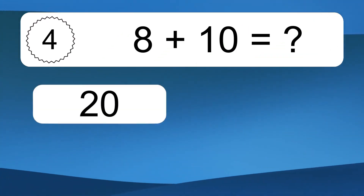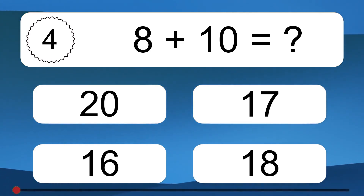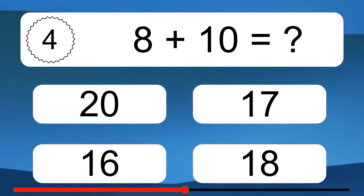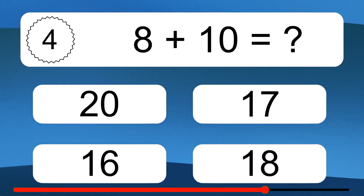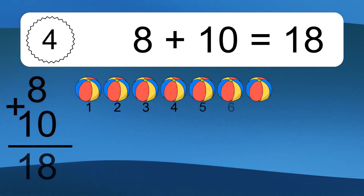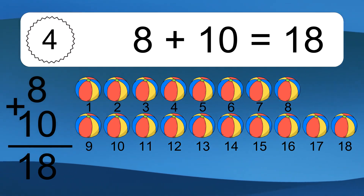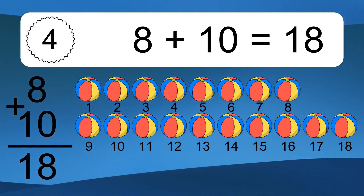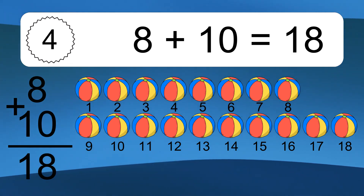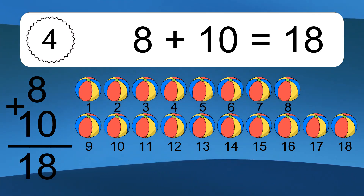8 plus 10 equals what? 8 plus 10 equals 18. Let's count it: 1, 2, 3, 4, 5, 6, 7, 8, 9, 10, 11, 12, 13, 14, 15, 16, 17, 18.